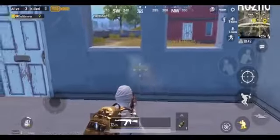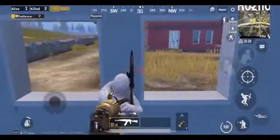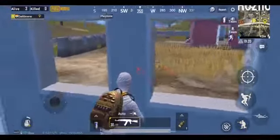If you see an enemy near you, fire randomly and make him come towards you. As soon as he opens the door, jump outside the window and take the shot easily in this manner.